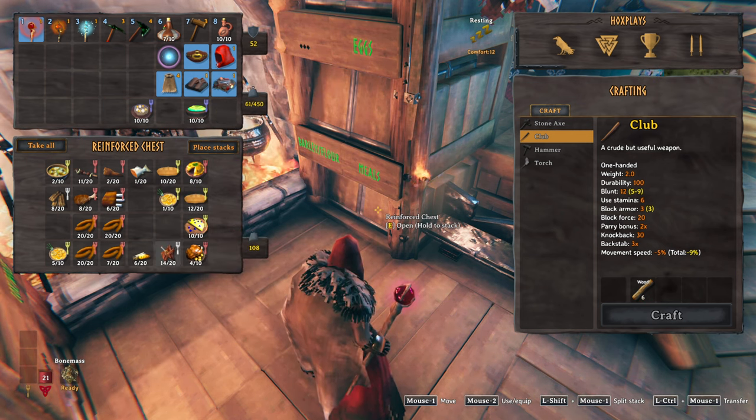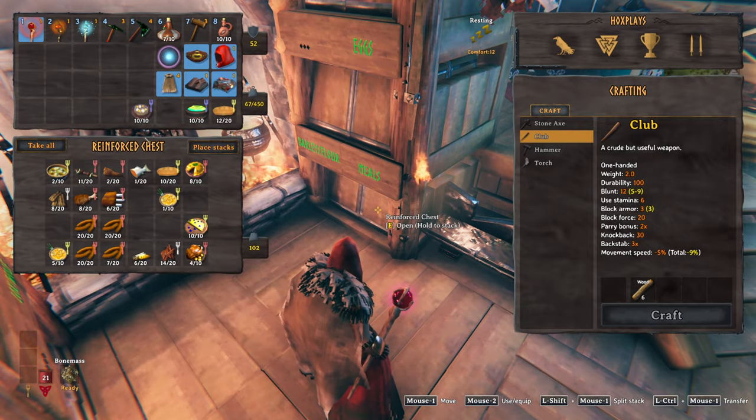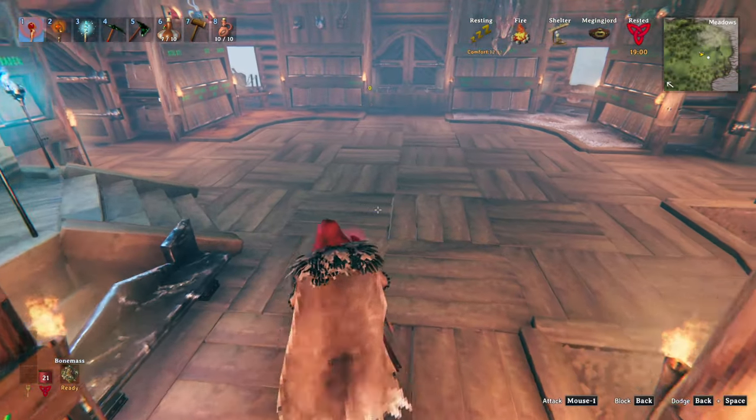Actually, you know what, for now we could just use the bread. We'll keep the bread and we'll save our mushroom omelets for when we go back to the Mistlands.